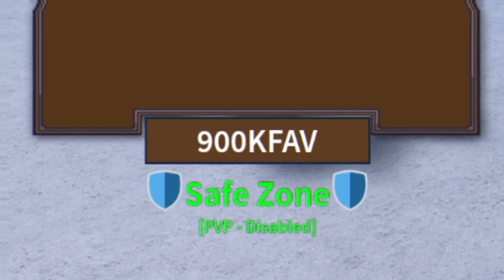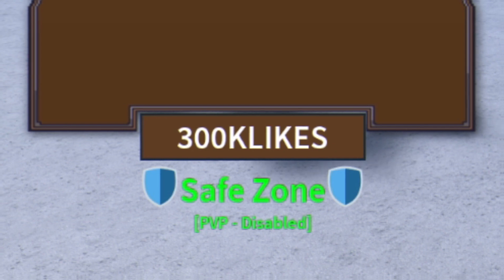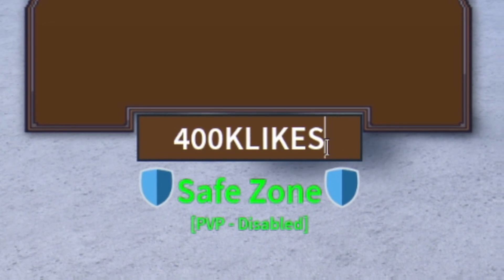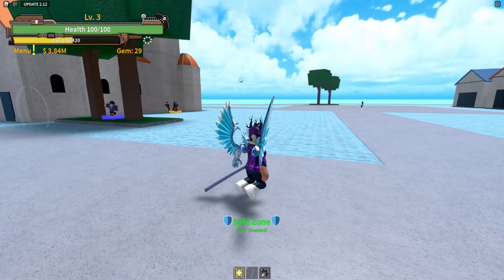Feel free to pause this video if I'm going too fast, I'm putting the capitals in for you guys. After that, you have the code 300k likes, redeem this code over here for a stat reset. And finally guys, you have the code 400k likes, enter this one in now guys, and that one's going to go ahead and give you another stat reset. And that guys is all the working codes right now in King Legacy.